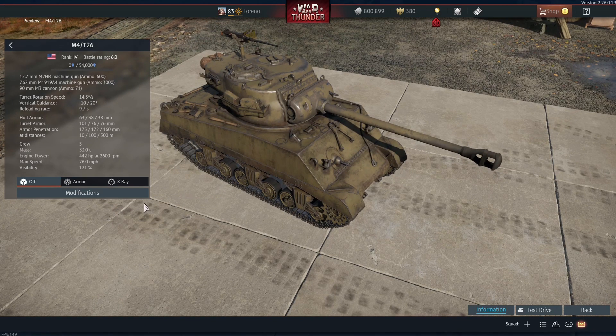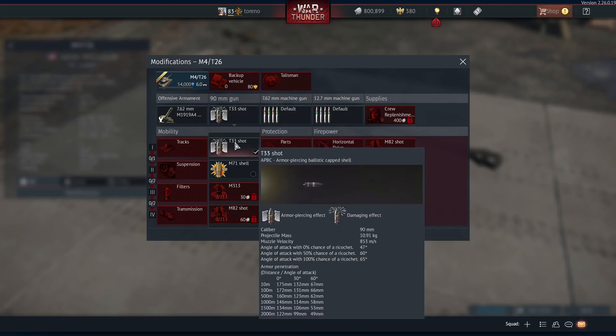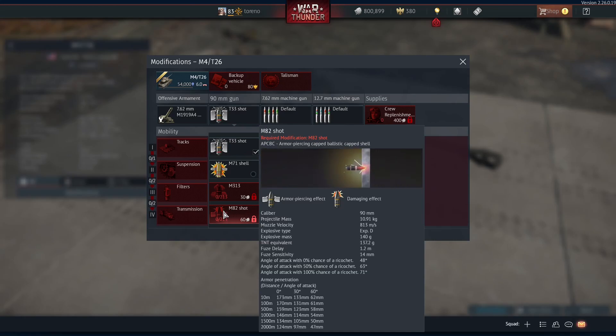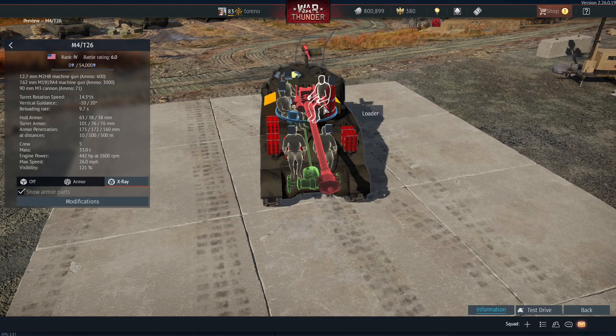Because it's got the M26 turret, it comes with the 90mm gun. We get most of the shells from the M26 Pershing, except for the M304 APCR round, which has a maximum penetration of 259mm at 500 meters. Without that, the best penetrating shell is the T33 APBC at 160mm, or the M82 APCBC at 159mm — but that comes with explosive filler, so the M82 is probably the better choice. You also have HE and smoke shells, plus the .50 cal on the roof and a 7.62mm coaxial machine gun.